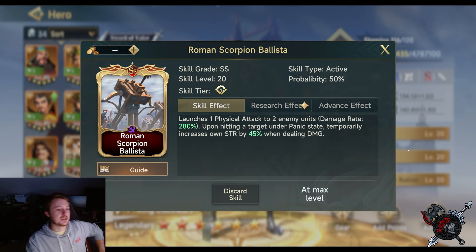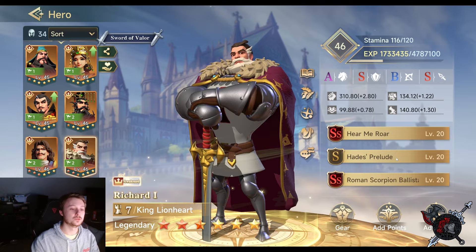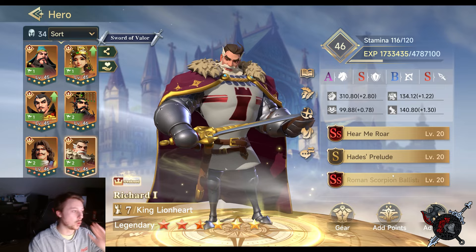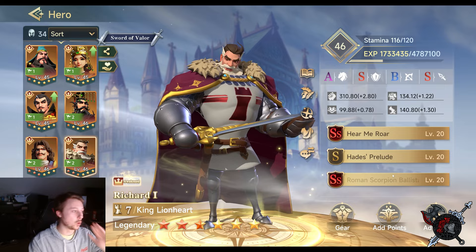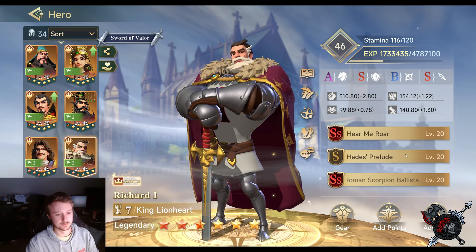Now let's talk about Roman Scorpion Ballista, because it pairs so well with Hades Prelude. The way ability order stacks is very important here — you want Hades Prelude going off before Roman Scorpion Ballista. If you have Scorpion Ballista first, you're only going off whatever Zhang can provide. Make sure Hades Prelude is ordered before Scorpion Ballista if you're using this setup.